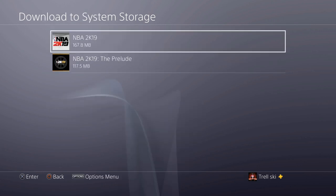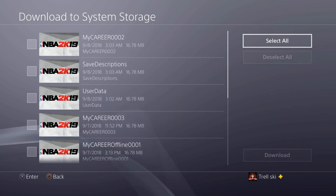Then go to NBA 2K19 obviously, and go to Select All. All your save data should be there, and you just go to Select All and download them. That's all it is to it y'all.